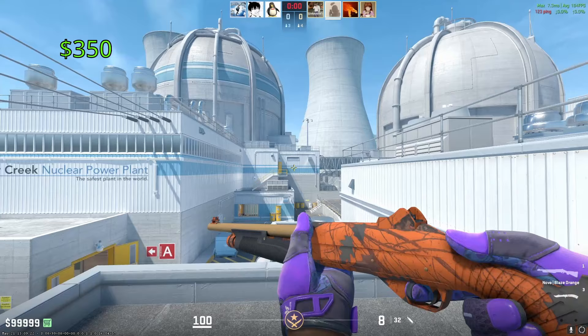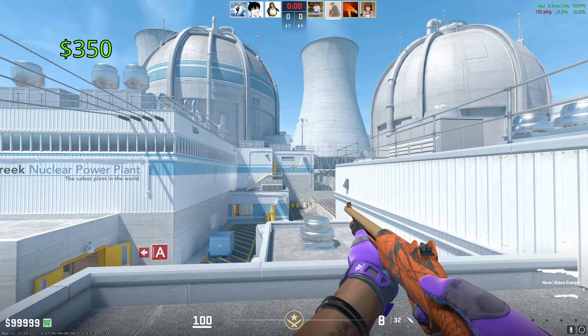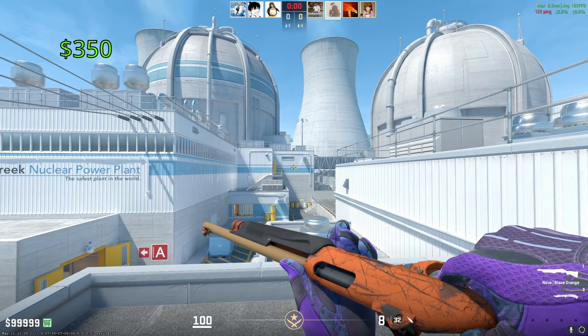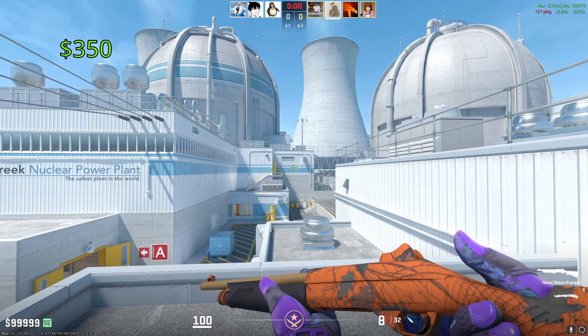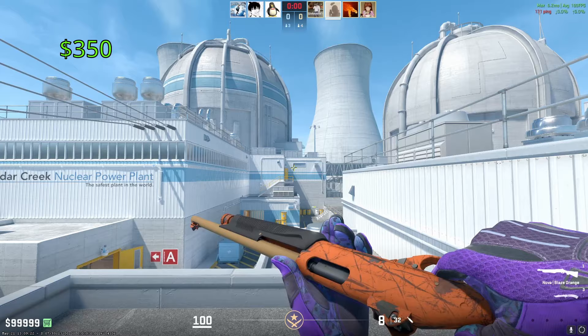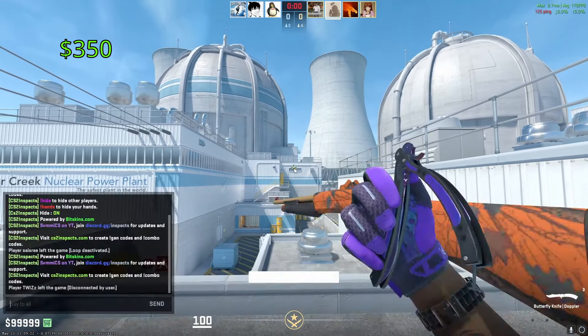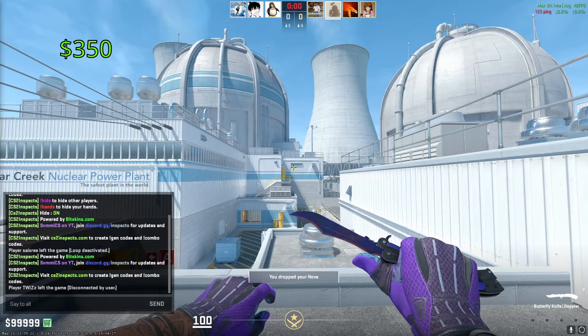Our most expensive Nova is going to be the Blaze Orange. One of these in Factory New is going to cost you around $350. I don't think this thing looks absolutely mind-blowing, but I do personally like it. I think it embodies what Counter-Strike skins used to look like. If you see one of these guys on your team rocking a Blaze Orange, you know they're experienced — you know they're a veteran player.